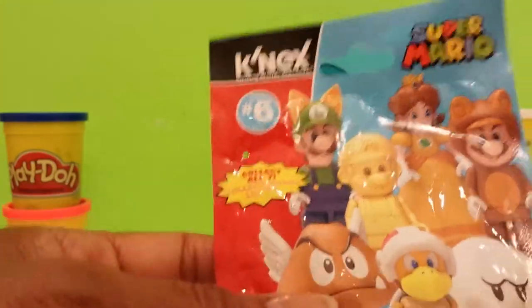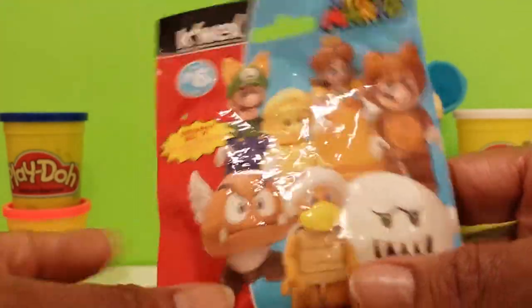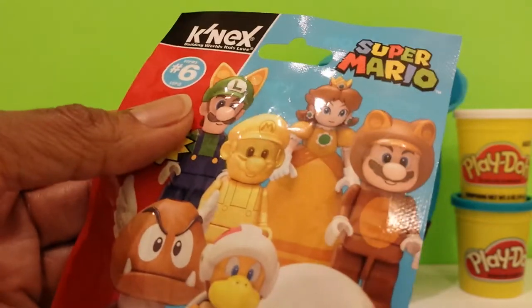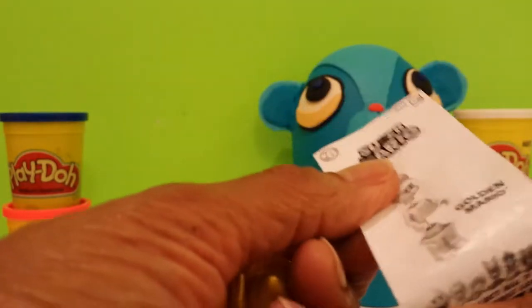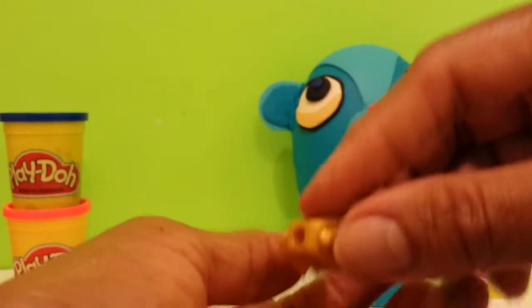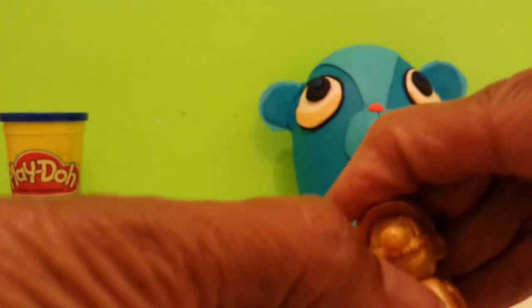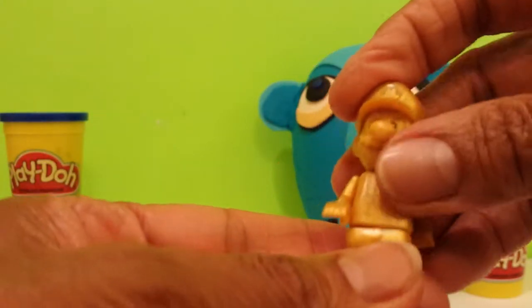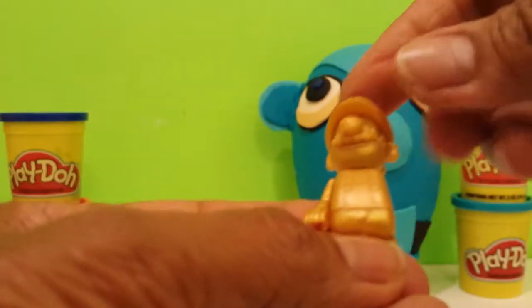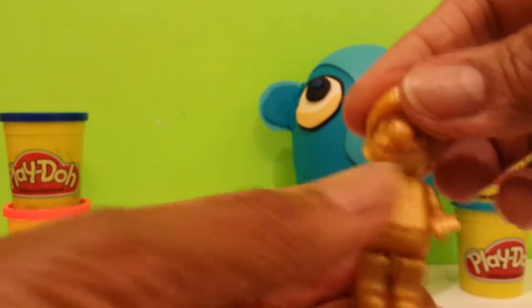Looks like we're down to Super Mario. There's a possibility of seven characters. Let's open up and see which one we have — we need scissors for this. This is the golden Mario, and I have this one. Let me just attach the head to the torso, to the chest, and then put on his bottom part. There he is — oh, he lost his arm! We don't want that to happen. Let's put his arm back in. There we go, there he is.